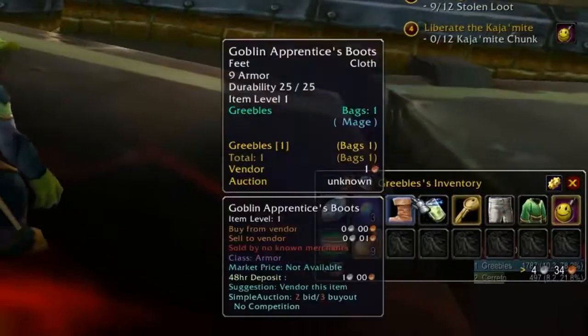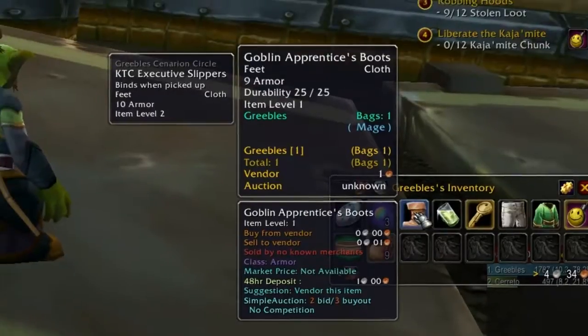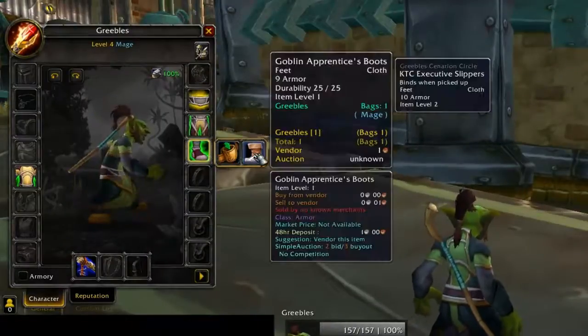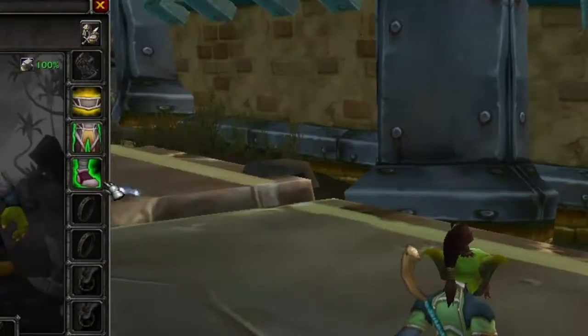Another cool trick is with the Alt key. If you mouse over an item and press Alt, a little extra part of the menu comes up showing a list of all the other items you have that could be equipped in that same slot. It also works in your character window — pressing Alt shows what else you could use instead of what you're currently wearing, or you can choose to place an item in your bag and not wear it at all.